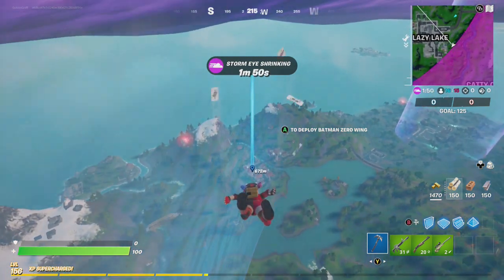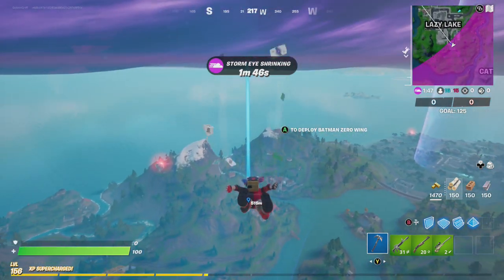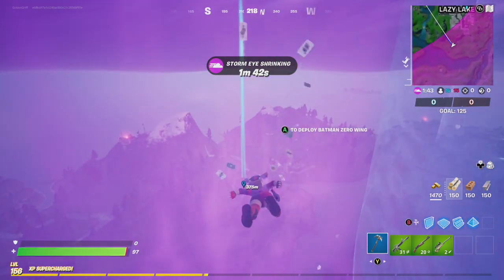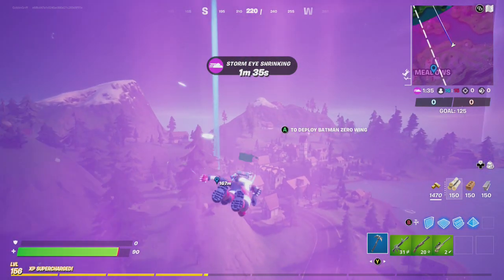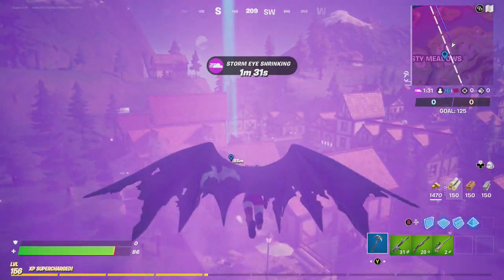Hey friends, thanks for joining us here today. Goblin Group is going to show you how to enable a detector and disable a billboard. This is pursuant to Dr. Sloan's orders. As you can all see, he's headed toward Misty Meadows — this is probably the easiest location to find the detector and then disable the billboard.